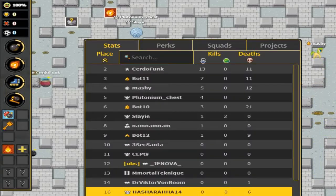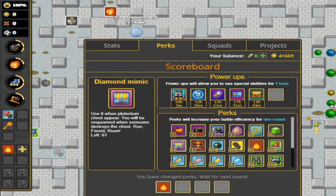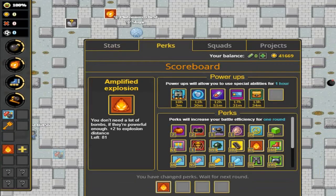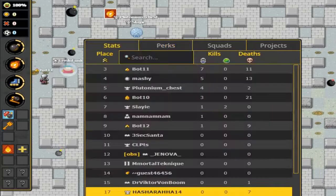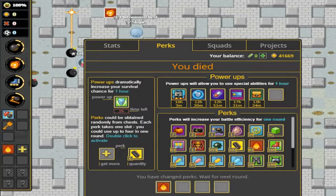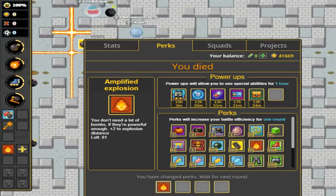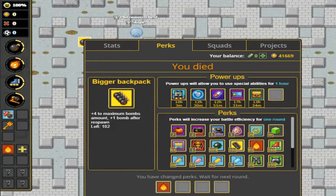Oh, a plutonium chest! Now is actually a good time to show the Diamond Mimic perk — we have Bigger Backpack too, plus four bombs. But no, you can't change perks mid-round. I can't do this — the perfect opportunity for Diamond Mimic and Bigger Backpack is gone.